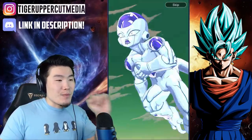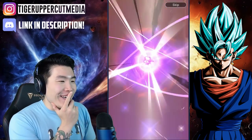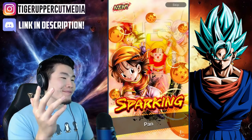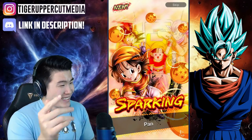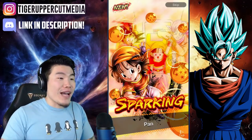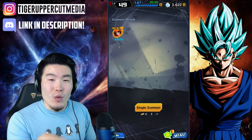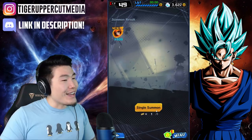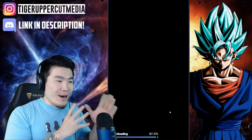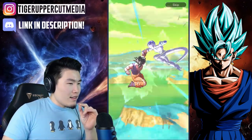We got a dead Frieza animation. Nani — okay. Pan is new for me — you can see it right there, I'm not lying. I don't have Pan, so this is my first Pan. If I really want to put together that female warriors team, I can now with Pan. Probably one of the worst sparkings we could have gotten from the guaranteed ticket, but it's still a guaranteed sparking at the end of the day.